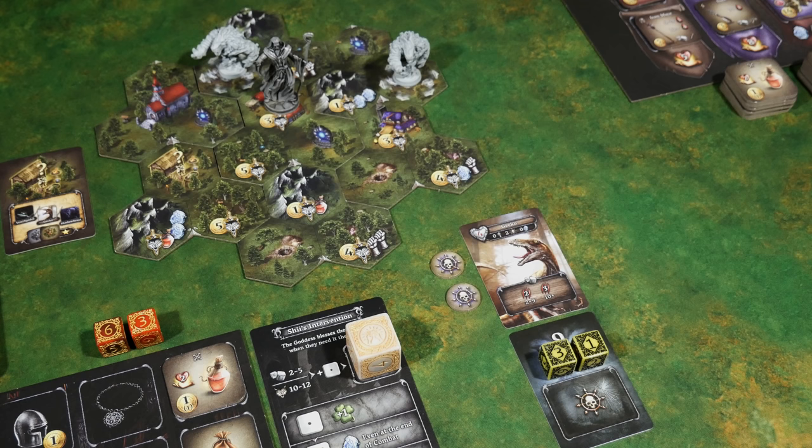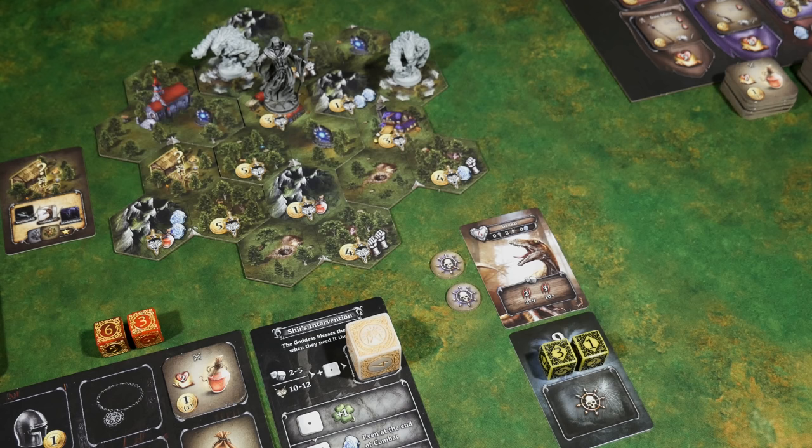We check for earth elemental power — there is none, but if there was we would add two to the combat value. So to recap: the air essence check, the intervention check, the air elemental power check, and the earth elemental power check — as well as gar tokens, chaos actions, and performing chaos actions — are all detailed inside the solo section on pages 31 through 33.